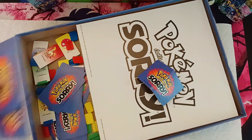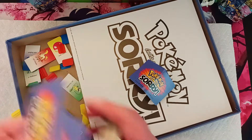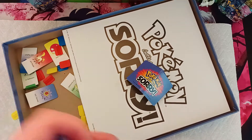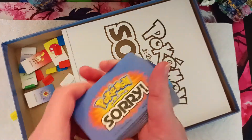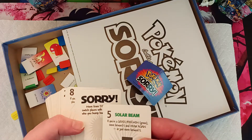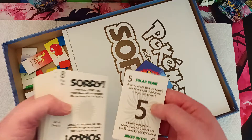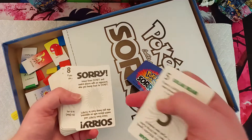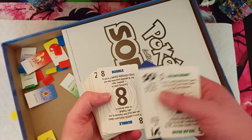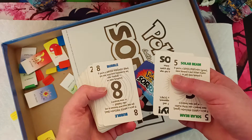I don't think they quite understood that you're supposed to put the card in sideways like that. I can't believe all of these are blank. We're just gonna go through the cards. For grass Pokémon: move forward five and draw again, or just move forward five. I like that — that's pretty cool.